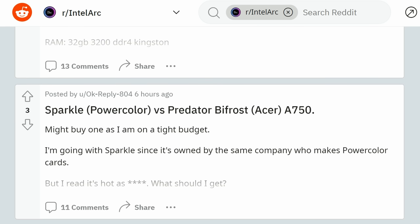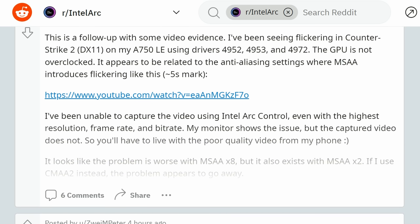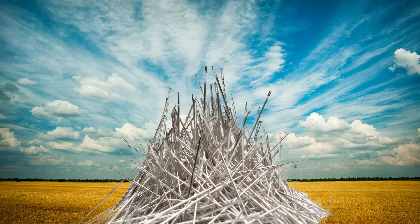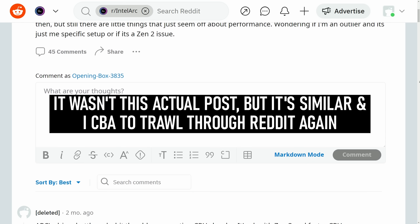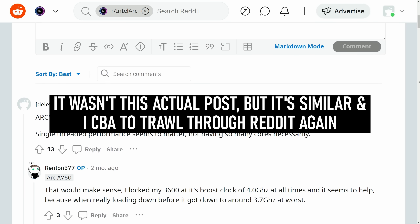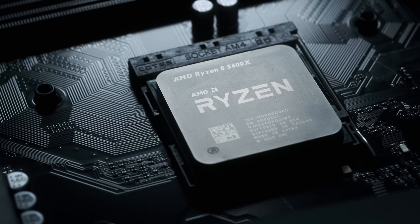In my despair, I found myself scouring online forums for anyone else who'd shared this specific issue. Looking for a specific ARC problem online is like looking for a needle in a stack of needles. I was lucky enough to find someone who'd had a very similar sounding issue with a Zen 2 chip, and that upgrading to Zen 3 resolved it for them. That clearly wasn't going to help in my case — I already had Zen 3 — but it did raise the possibility that my platform was the problem.